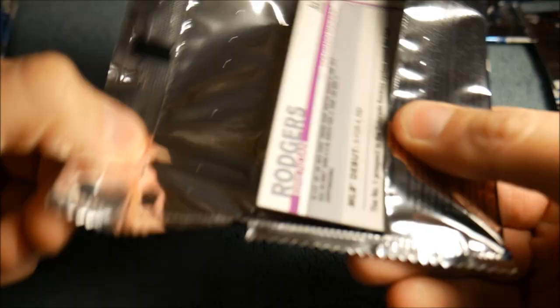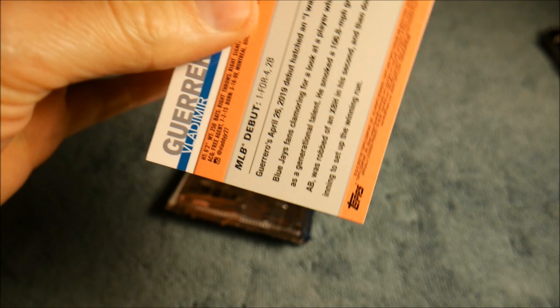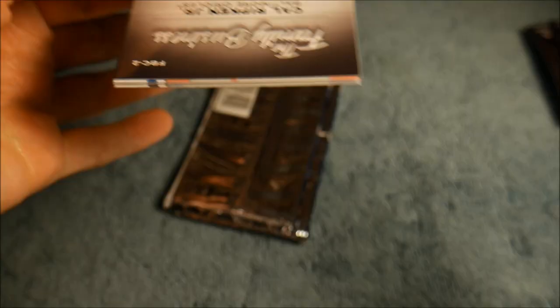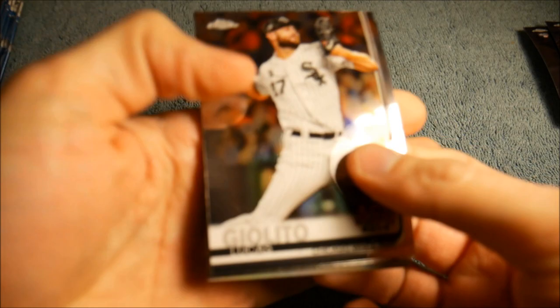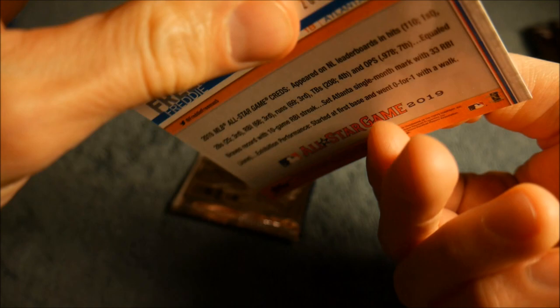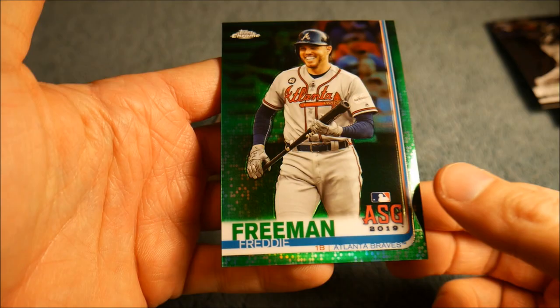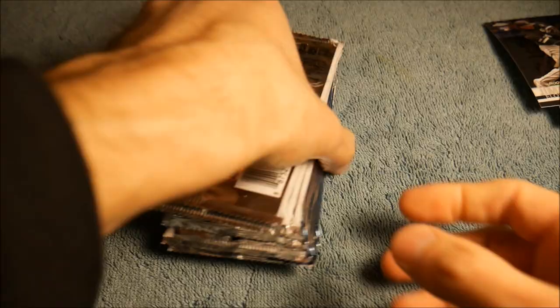So far we've got one good rookie autograph already and a short print Paul Goldschmidt. We got a numbered card — a Vladdy Jr. rookie on the front, and it's a Freddie Freeman green refractor — so that's our third hit, out of 99. That's a good one. Yeah, you can see already, better hits than what we had on the last video with the regular Topps Chrome. The regular chrome just wasn't as good — we got one autograph and that was like a five dollar autograph. This one we get a good autograph.